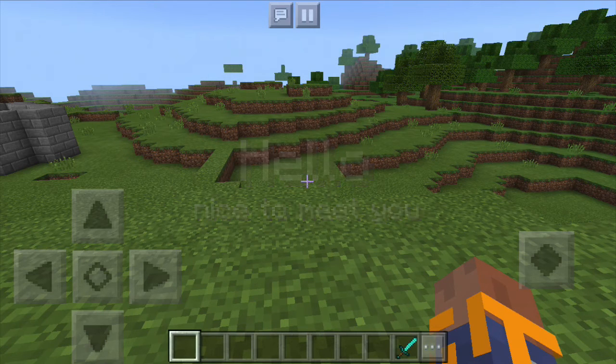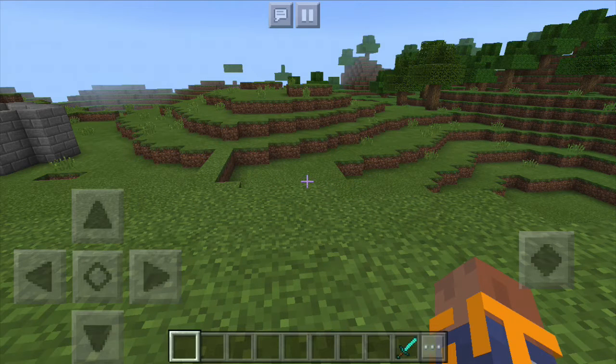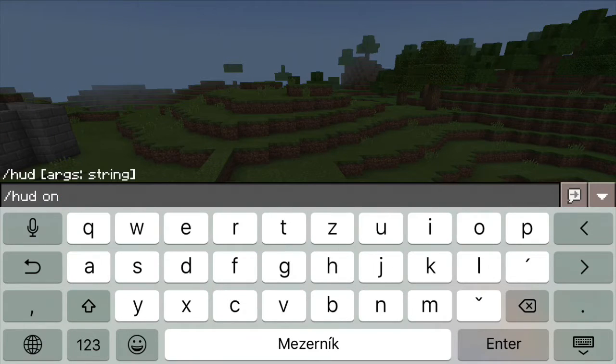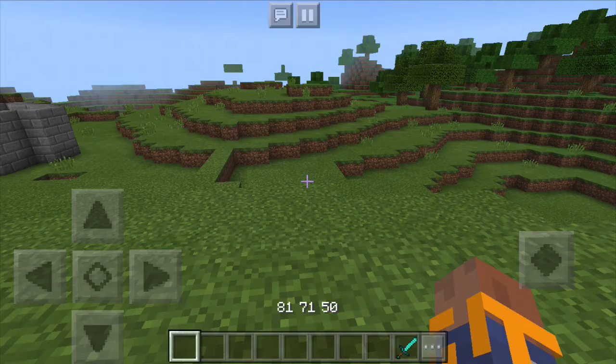As you can probably imagine, this can be used in some very creative ways, such as to display your current coordinates, constantly updated as you move around the world.